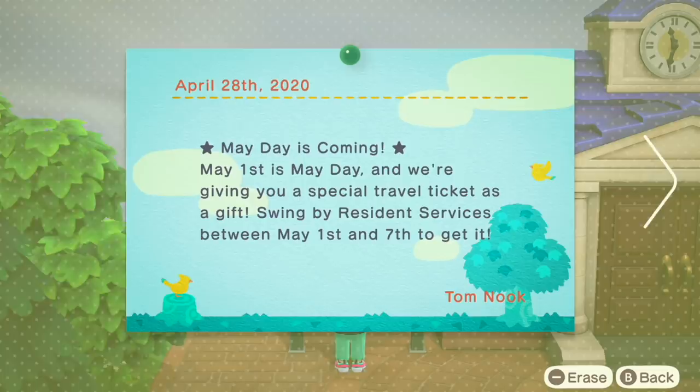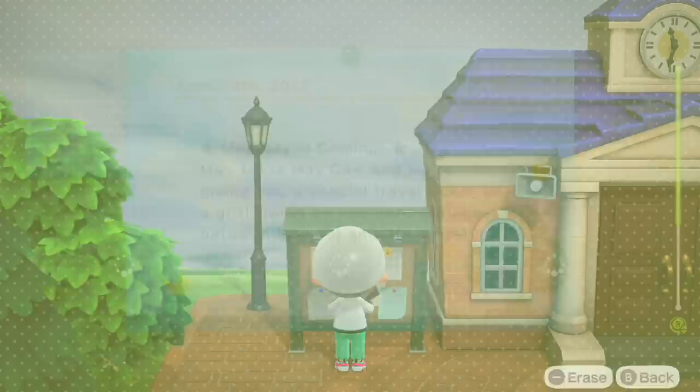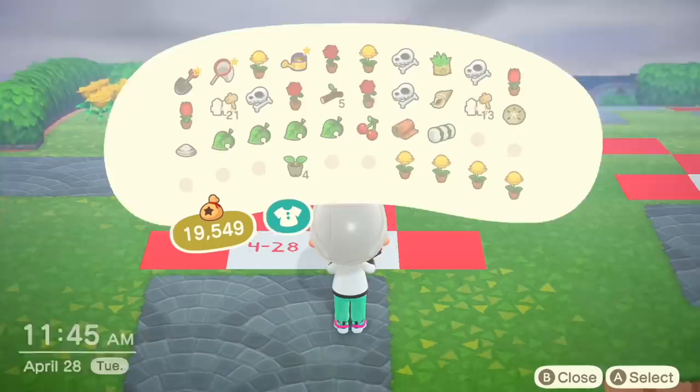We have a new message on the bulletin board: May 1st is May Day, and there's a special travel ticket as a gift. Swing by Resident Services between May 1st and May 7th to get it. I have to say, putting dates on when I want to do things is such a good idea.